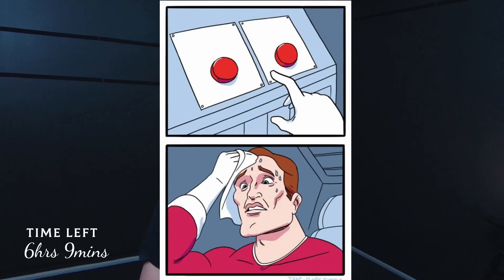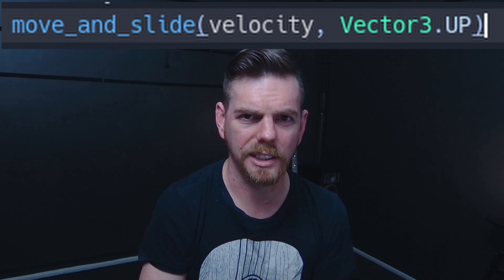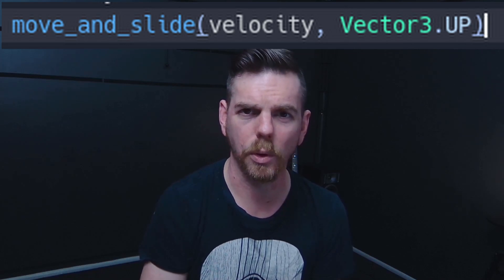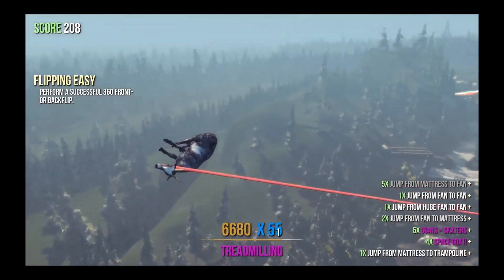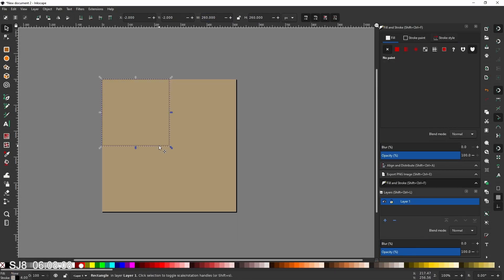Honestly the player control code came together much more quickly than I anticipated. Godot's built-in kinematic functions are really easy to use — it's pretty much just set the velocity and it handles all the physics collisions for you.